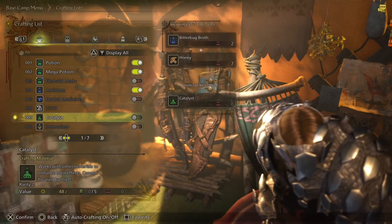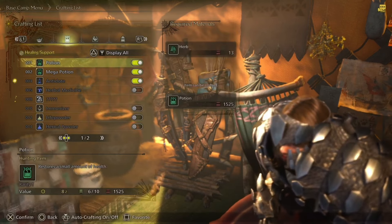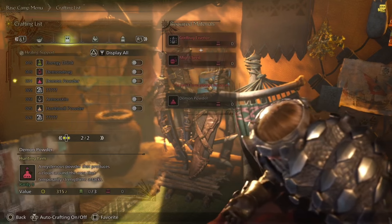By default, the game does that for a lot of the important ones like potions. As you can see, there is a plethora of different options — you can go through and select the ones you want to use.